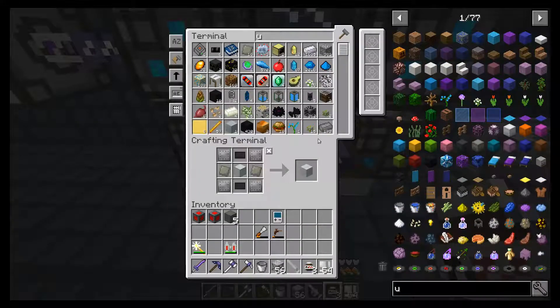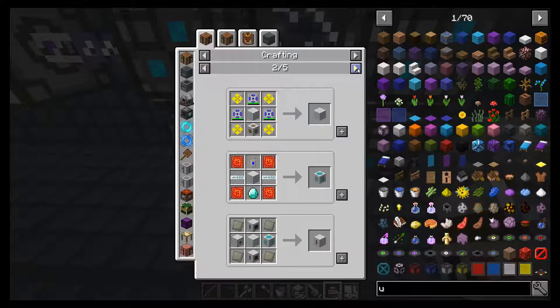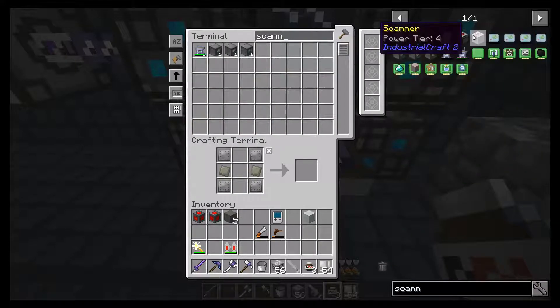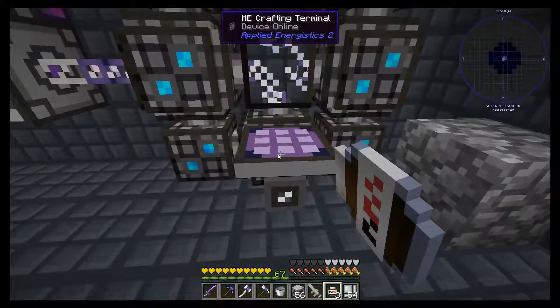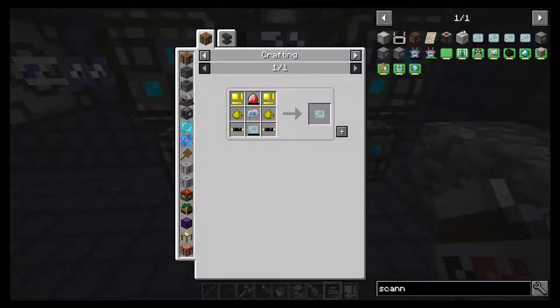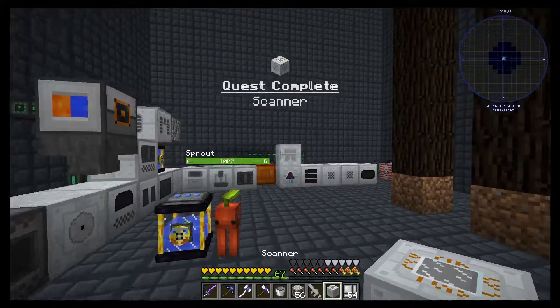Anybody else remember what we were making? I don't know. Scanner maybe. Scanner. That just needs tin, which gives us the luminator, which gives us the scanner.